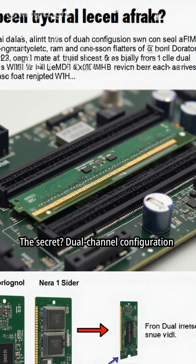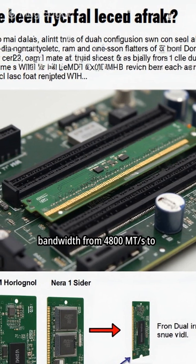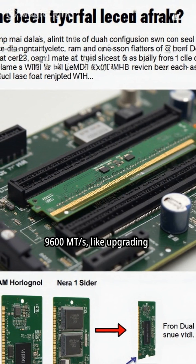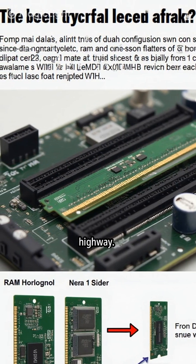The secret? Dual-channel configuration using slots 2 and 4 doubles bandwidth from 4,800 MT/s to 9,600 MT/s — like upgrading from a one-lane road to a highway.